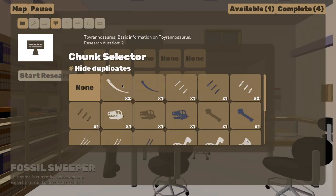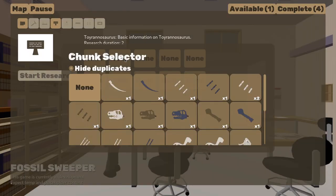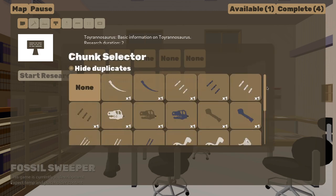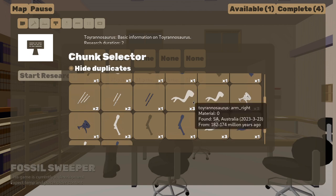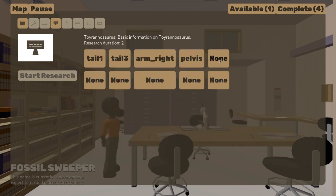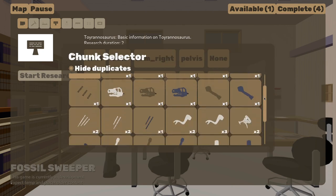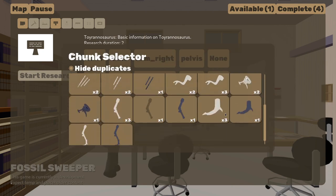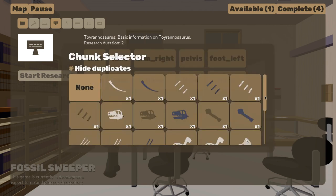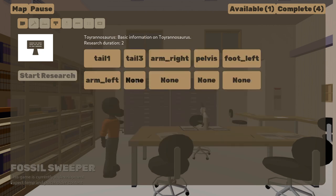Peter also continued to refine the research phase music, adding in some additional layers including samples suggesting drills and rocks being chipped away at. I added some special casing for the research music so that it fades in more slowly and resumes from whatever timestamp it was at the last time the research phase was visited. This all gives a sense of persistence and time slowly ticking forward at its own inexorable pace.